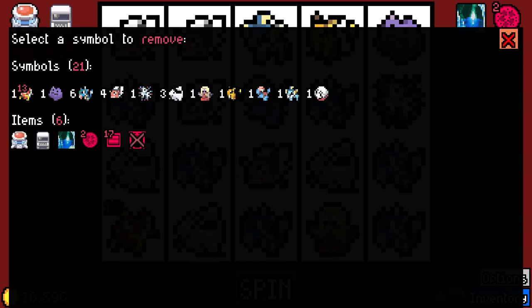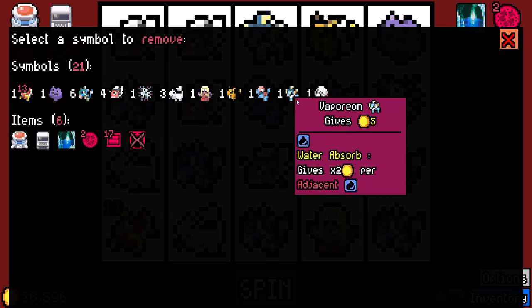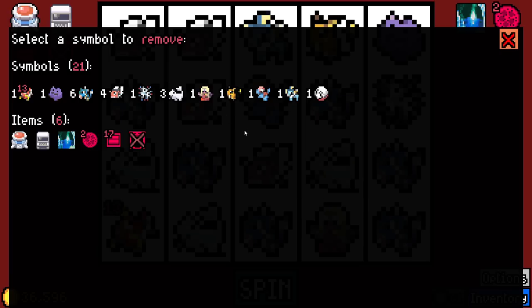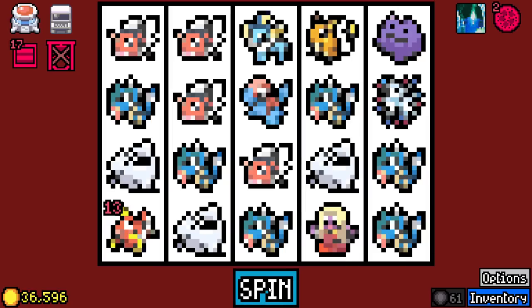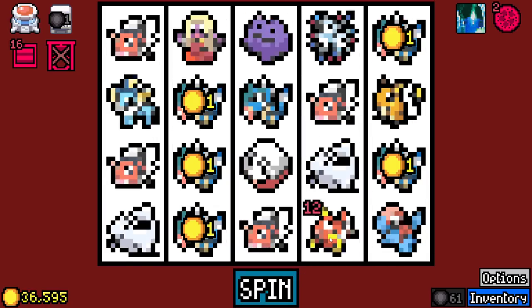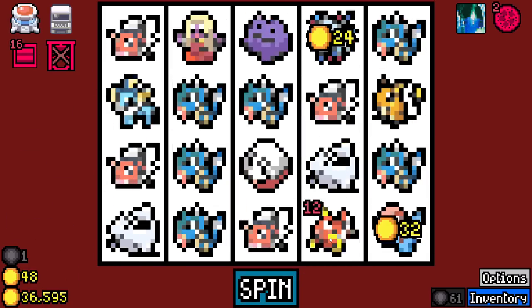Vaporeon gives times two per adjacent water, and it gives five at a base. It's pretty good but it just doesn't matter, because Gyarados gives four times effectiveness — it's a 4x multiplier. Like, I don't know what to say, dude. It's a 4x multiplier.